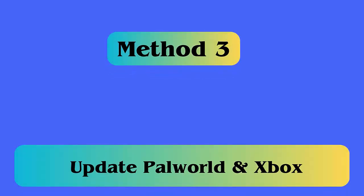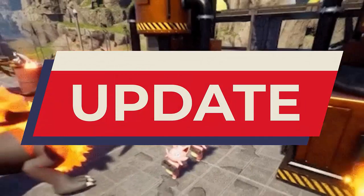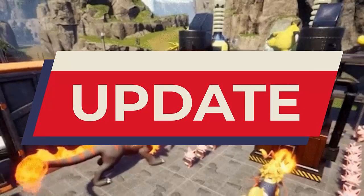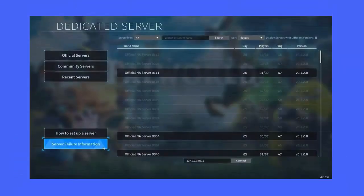Method 3: Update Palworld. One of the best ways to fix the error is by updating the game. First, go to your Xbox dashboard and quit the game. Now open the Updates section under My Games and Apps, and finally download the update.